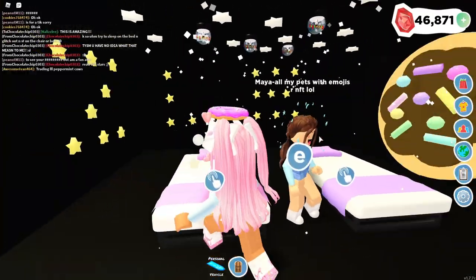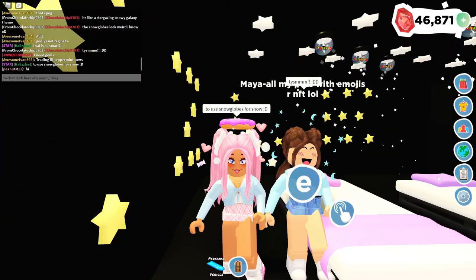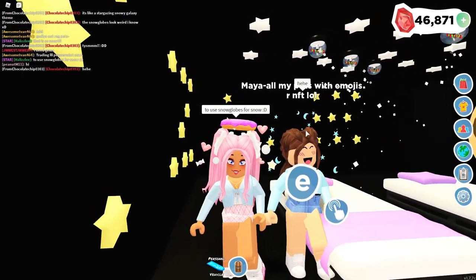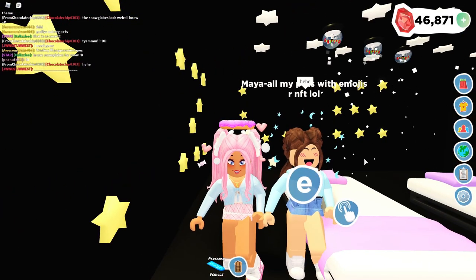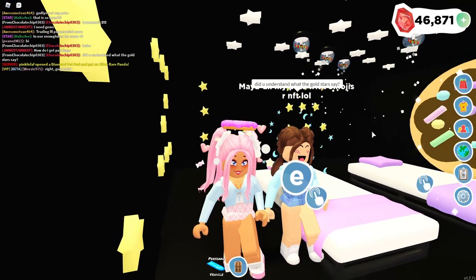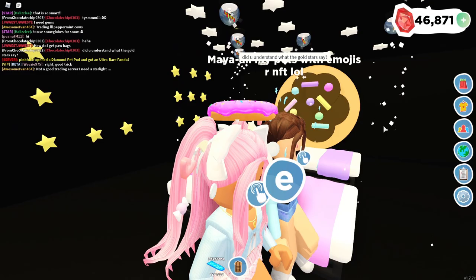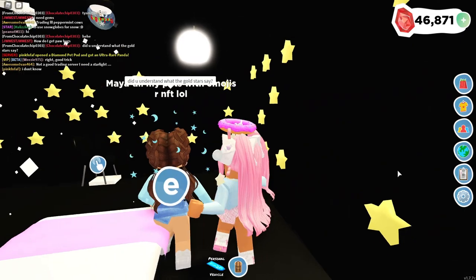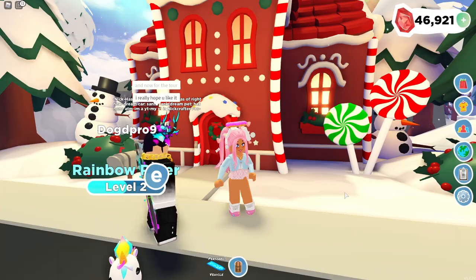This is Chocolate Chip — shout out to her for creating an amazing house. I love what she did with this house. It is honestly the most beautiful build I've seen so far, even better than my own build. I love this little glitch idea — I would have never thought of that. It is beautiful. We have a cookie-donut build over here as well, and it's truly amazing. All right, so we are at the next person's house, built by Dog D Pro 9.